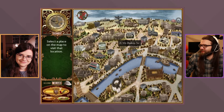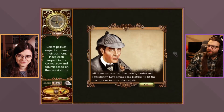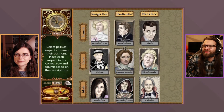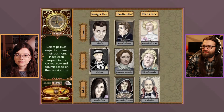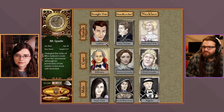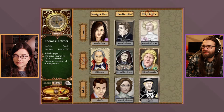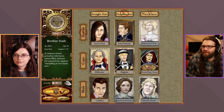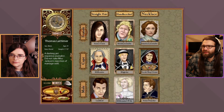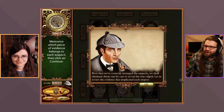Now for the suspect identification mini-game — one host gets to play it this time. They're organizing suspects by their distinguishing features. They arrange items: straight hair, a cape, a handkerchief. The host is doing magnificently!